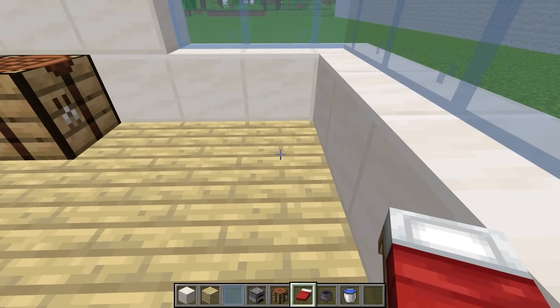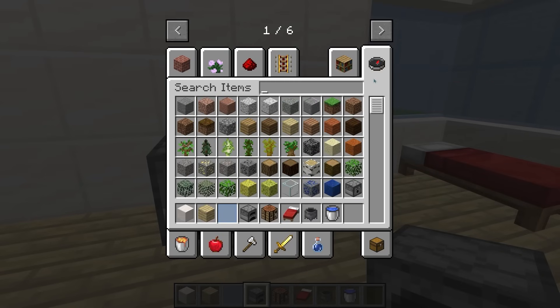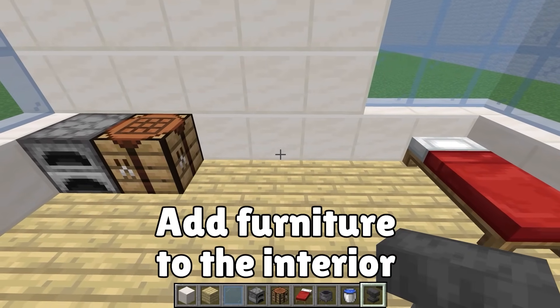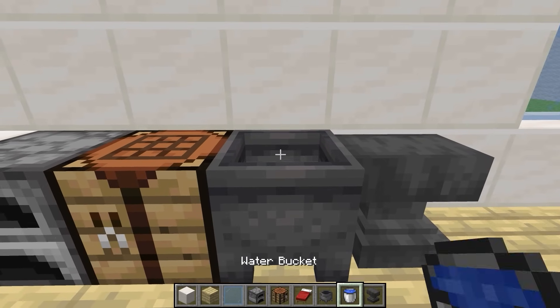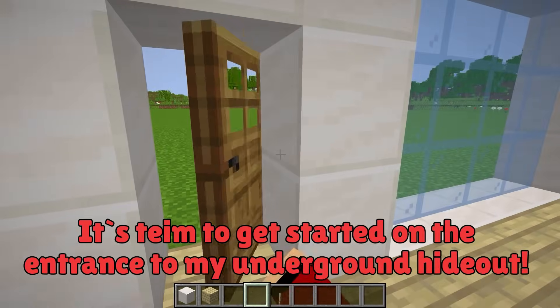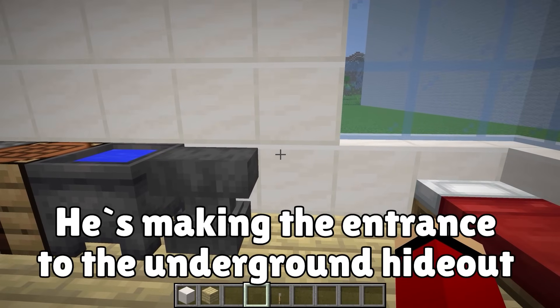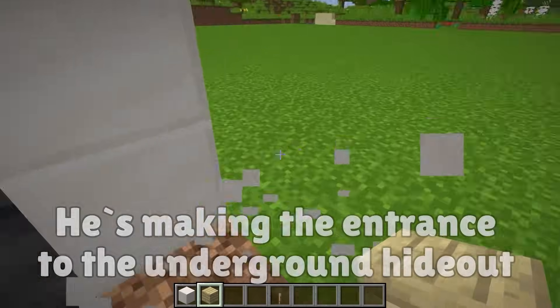Next, I need a bed. I'm thinking this corner here, but the room is looking super empty — I need to add some more furniture. I'll start by putting these in the corner, and how about an anvil over here! I'm going to squeeze in a cauldron and fill it with water.